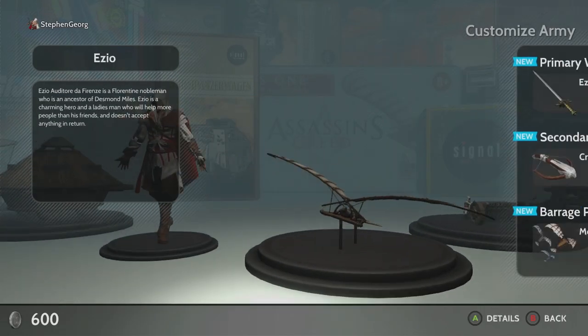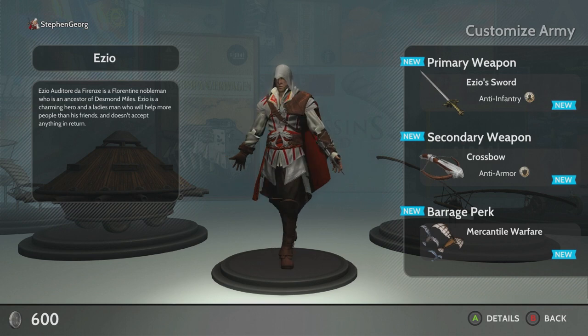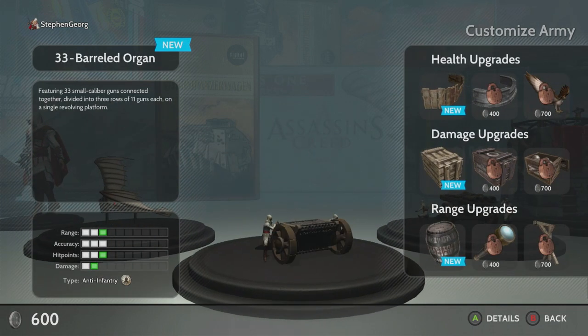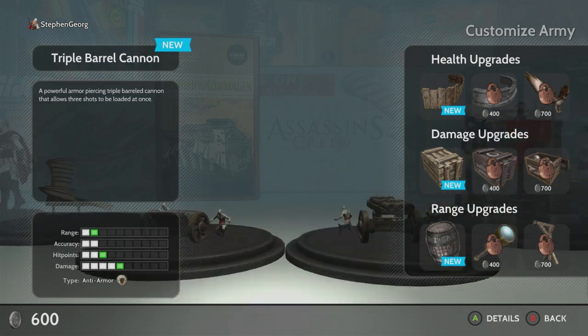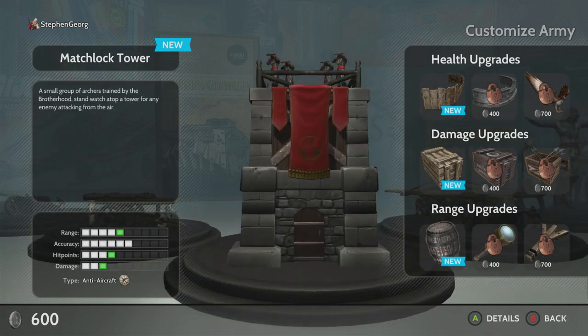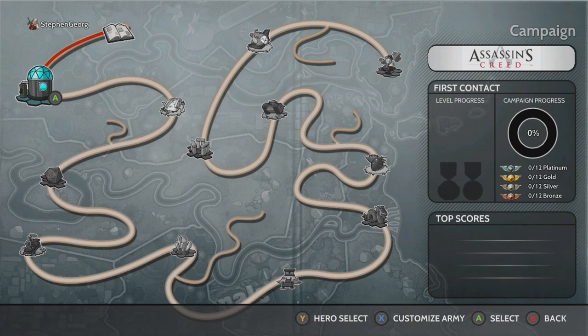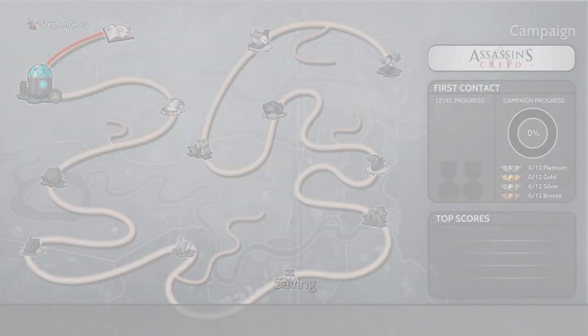I haven't played with Ezio yet and I don't know how it's gonna work exactly. I just started learning this game, so hopefully I'll be alright. Primary weapon: Ezio Sword. Secondary weapon: Crossbow. Barrage perk: Mercantile Warfare. Got the Flying Machine. There are some health upgrades you could do. I think just going into it I'll be fine. It's going to be all Assassin's Creed themed, and I think that's really cool.